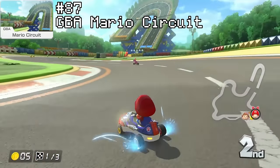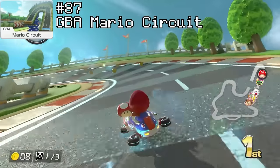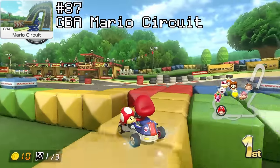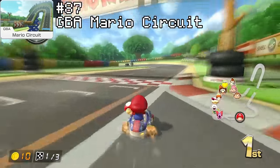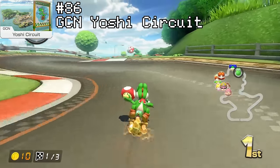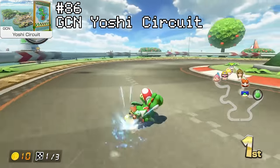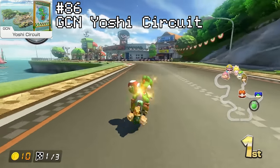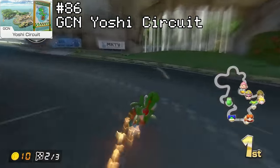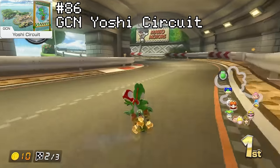Rank 87 is GBA Mario Circuit. For the most part this is a pretty boring faithful GBA remake, but they added some nice touches — the anti-gravity section is okay, not really doing a whole lot; the glider section was pretty cool though, letting you do a cool turn skip at the end. Unfortunately this track probably has the worst shroomless shortcut of all time, which absolutely drags it down. Rank 86 is a bit of a hot take — I've gone with Yoshi Circuit. Straight up, I think driving on a track shaped like a Yoshi feels horrible. I have a personal vendetta against Yoshi tracks and can't find myself enjoying them most of the time. This track has a cool waterfall shortcut, but this whole track's gimmick is supposed to be being in the shape of a Yoshi and I've never really been a fan of that.